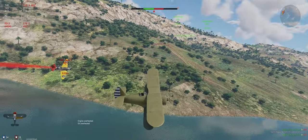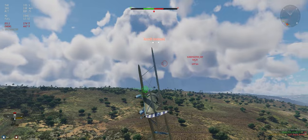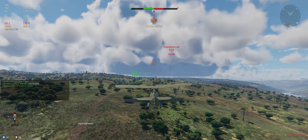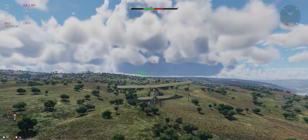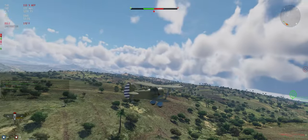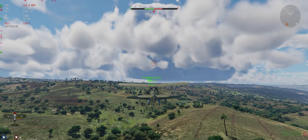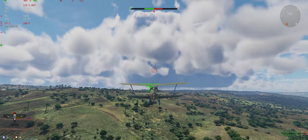We're going to overshoot him here — oh, engine went red, we need to get back. We are RTB just to see if we can make it, but it doesn't look like it. Let's go WEP and get everything we can out of this. I guess his back gunner got us — I'll have to check that after. I did get five kills though. I'll either talk to you guys after I crash or after I get back to base.